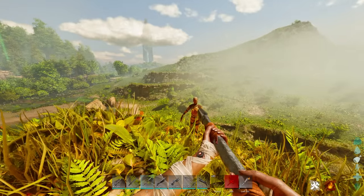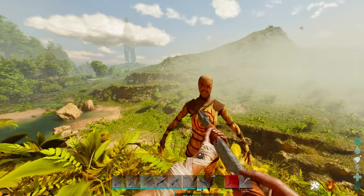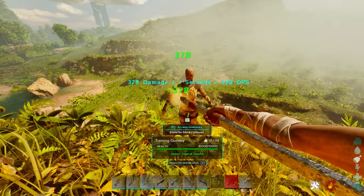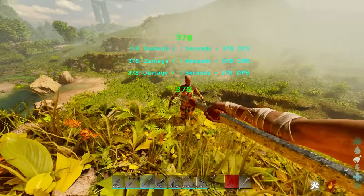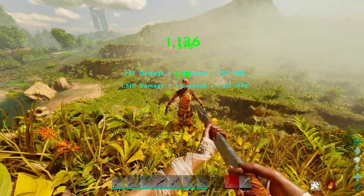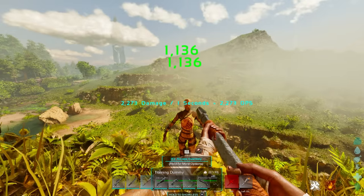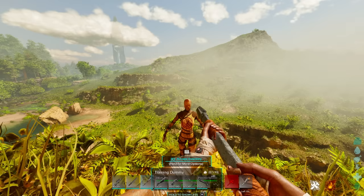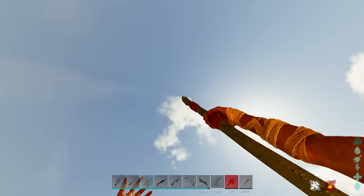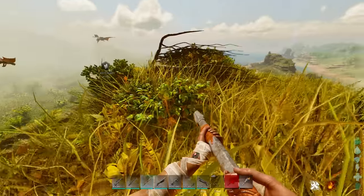Coming into the top three — the sword and the pike are pretty much interchangeable between number two and three, but I greatly prefer the sword. Number three is the pike. The pike is a little worse in my opinion due to attack speed, but it has benefits: you can hit from about a foundation away, doing significant damage. It also has knockback, so if someone is chasing you with a pike, you're applying damage and keeping them at distance.